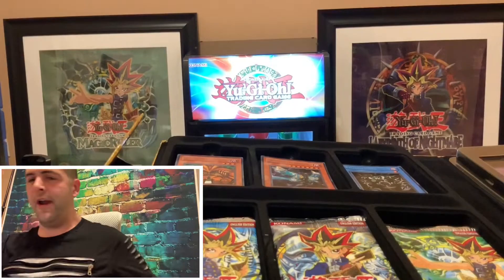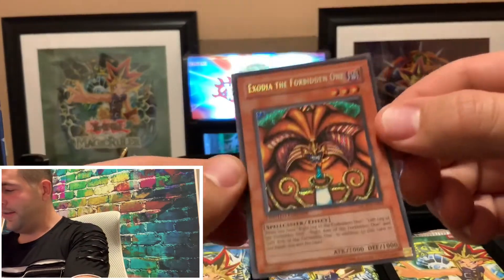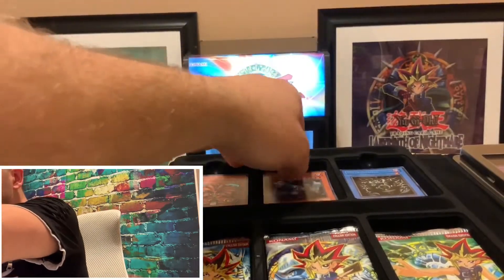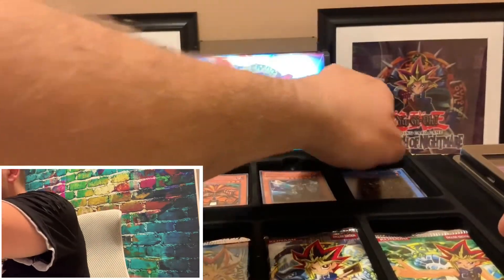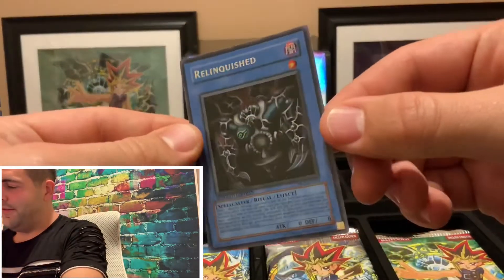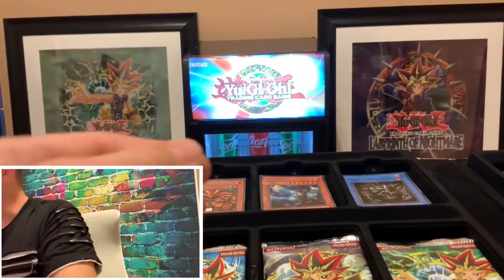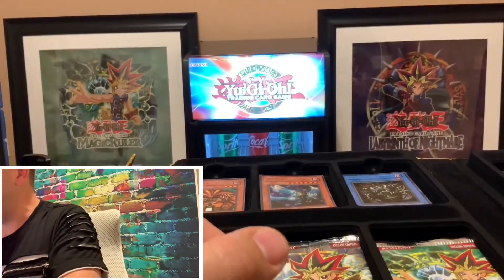We'll start with the secret rares. We'll start with Exodia the Forbidden One. Looking good. Look at that bad boy. Yeah, they looked a little bit bent, not necessarily bent, but we can get those out. There we've got Barrel Dragon. Let's get Relinquished. We've got Thousand Eyes Restrict. We have Dark Necrofear. And then last but not least, Dark Ruler Hades. So those are the secret rares that come in the box.